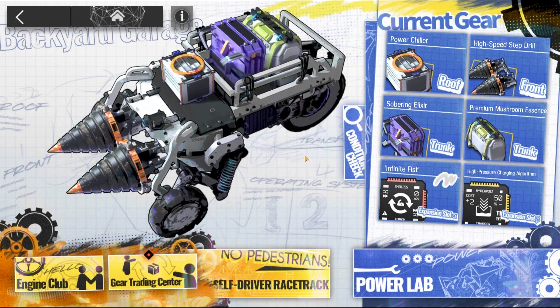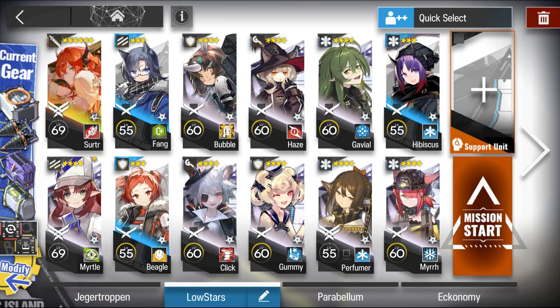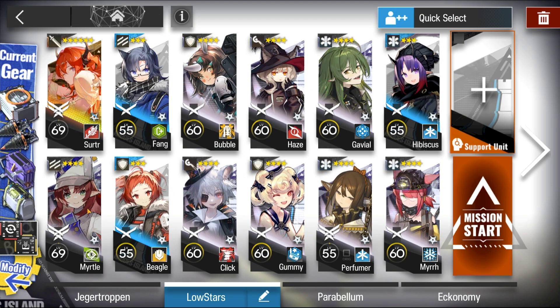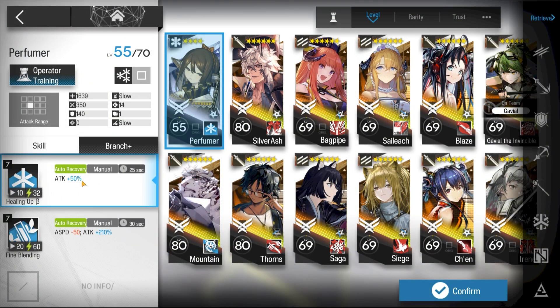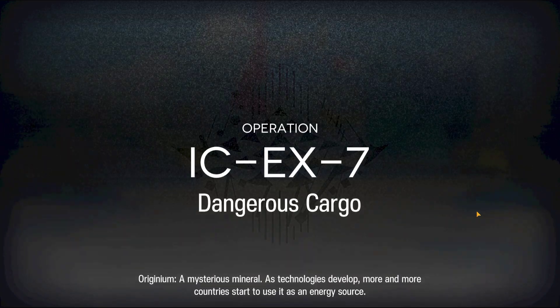Here's the squad composition. For gear parts, you want the following gear parts. Surtur S2. One flag bearer, E2 not required. And you may want to bring an E2 plus AoE medic for the HP. And here's how it was done.